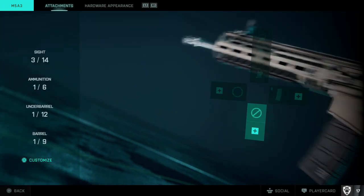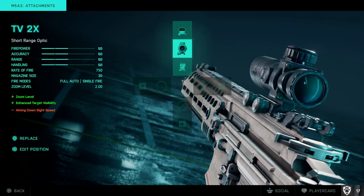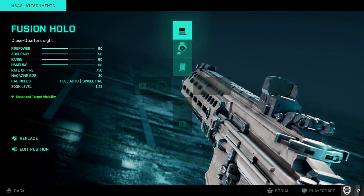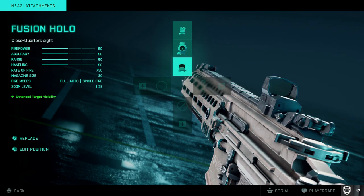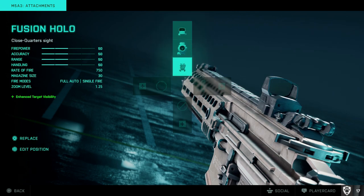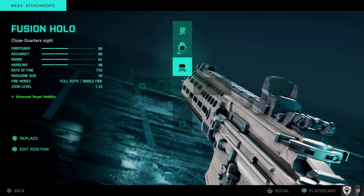To add an attachment to your plus system, select it and it becomes available. If you want to start with a specific attachment — like a red dot instead of iron sights — you need to replace the position. On PS5 I hit Square and put it in the first slot, so I'll now start with the Fusion Hollow. You can do this with any attachment to swap things around.